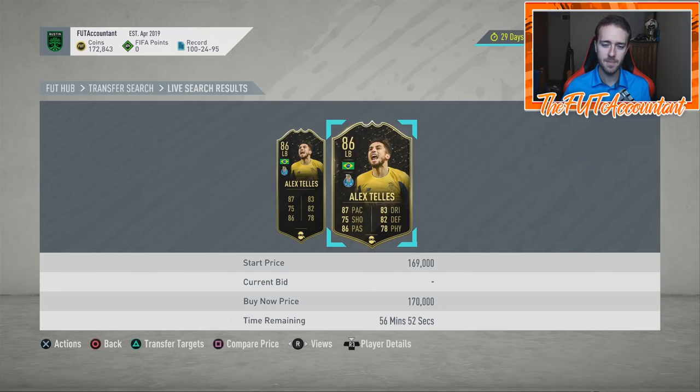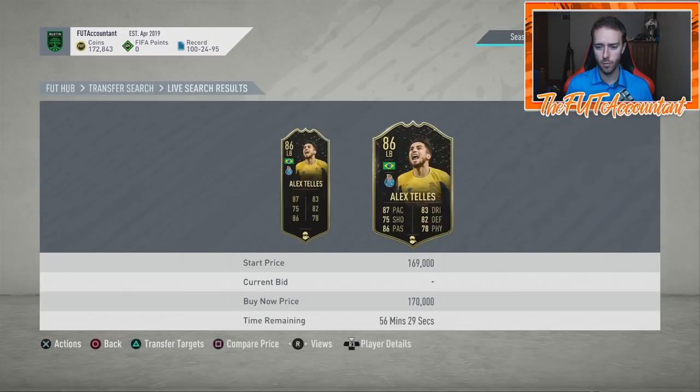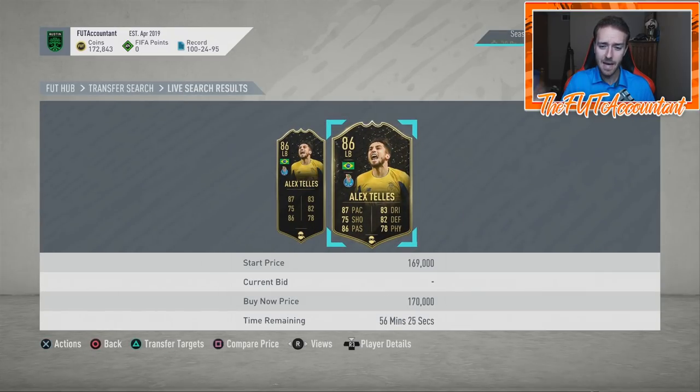I'm really interested to see what becomes of this price range update, because technically they're making Shadows more available to everybody. On one hand, chem style trading might not work as well because there's going to be more Shadow cards on the market and people can go out and buy that card instead of having to snipe it or pay more for a card that already has the chem style applied. That's why chem styles made us a lot of coins before — these cards were rare, they were extinct. Now you can actually go buy a Shadow for around 10,000 coins.